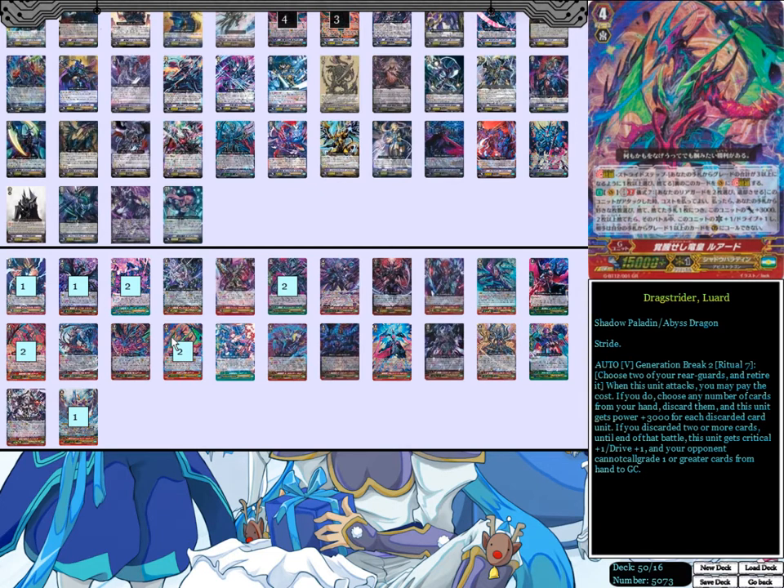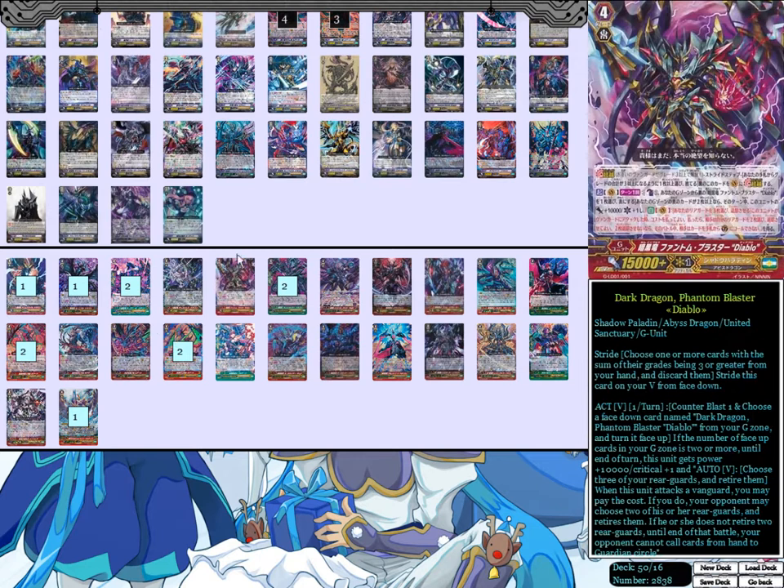That being said, I totally see his point. Besides the G-Guard Golden Time — you can go check him out, he's amazing. You should be running at least two copies of Dark Dragon Phantom Blessed Diablo. This card's really only good for the mirror match, but if you're in the mirror match it's like an auto-win, basically.